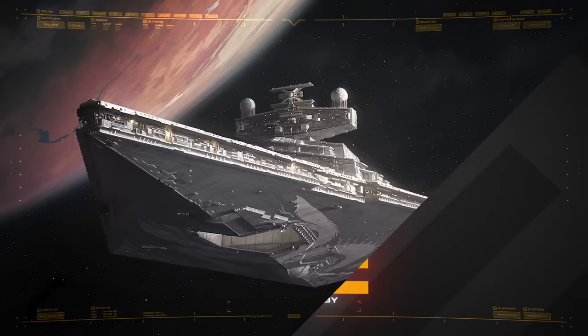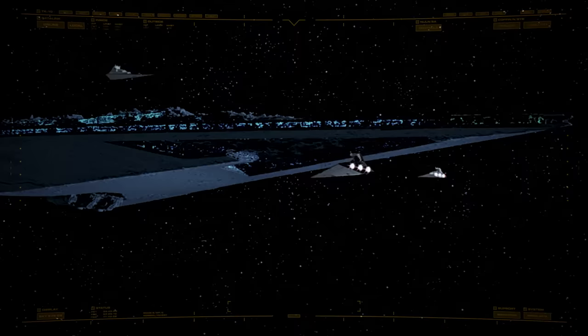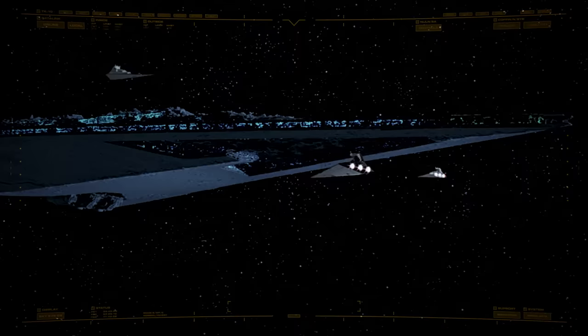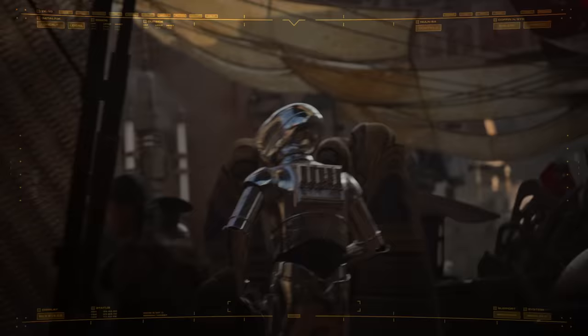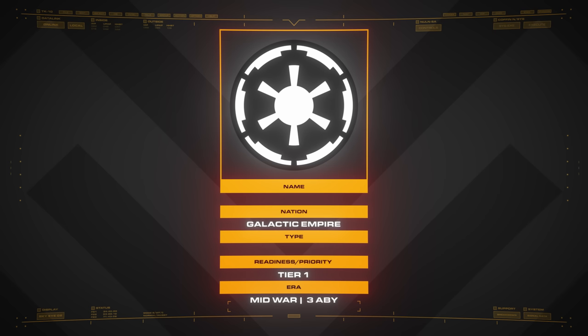And lastly, and most importantly, we need to consider the role of this formation. The Imperial Navy operates several numbered fleets, the most famous being Thrawn's 7th Fleet. These are permanent formations with upwards of several thousand warships, dedicated naval bases, support facilities, and everything else. These huge numbered fleets are responsible for enormous sections of the galaxy and are essentially never deployed en masse.